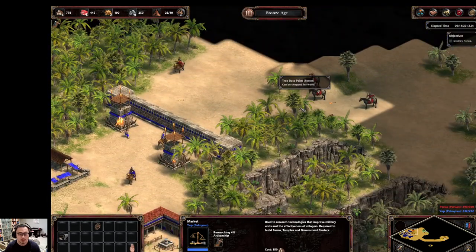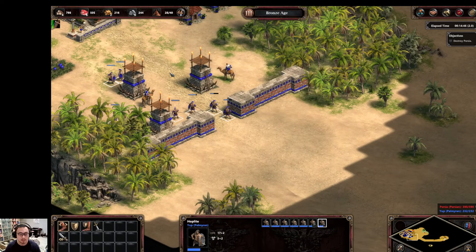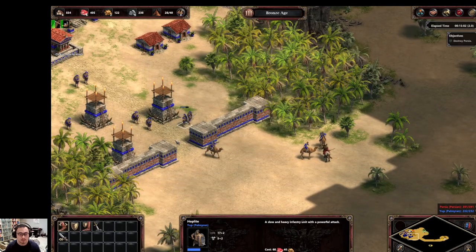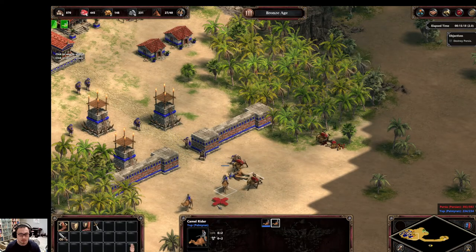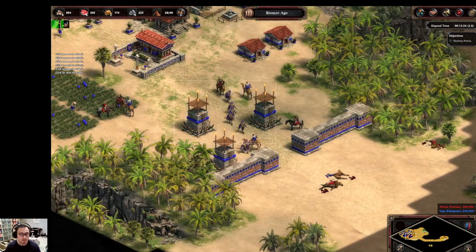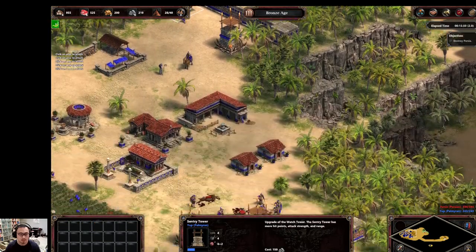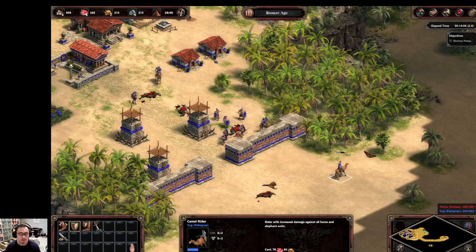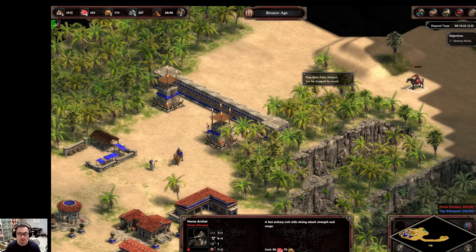Go ahead and get a range upgrade so hopefully my guys can actually attack better. In the meantime, I'm going to let these camel riders out and try to target these guys down. Overall, not so bad to take out these annoying horse archers.